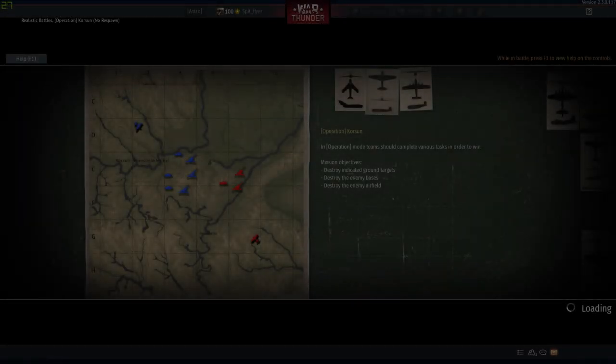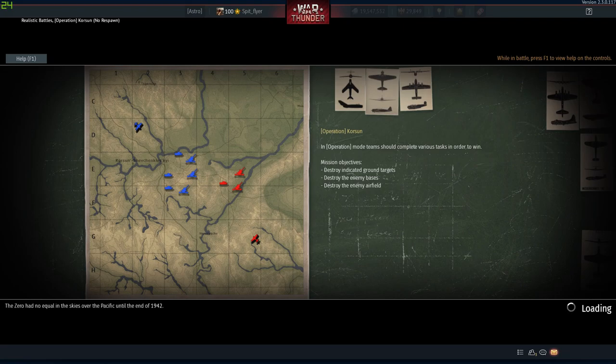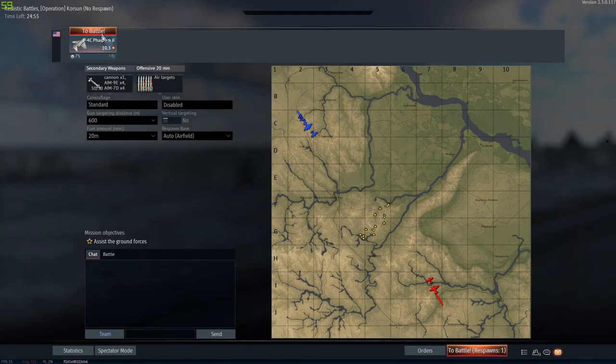G'day ladies and gents, welcome back to War Thunder. Today we're going to be having a look at the Chad Phantom, the Chad F4C, which is an absolutely smashing plane — 100% better than the F4E in every way. We all know that, and today we're going to be having an absolutely fun time flying it.